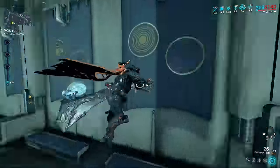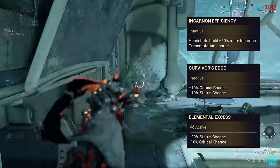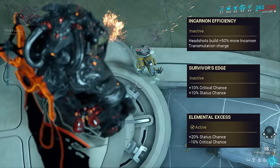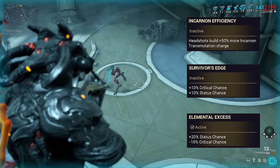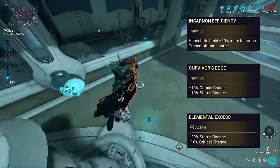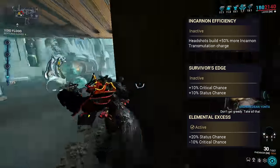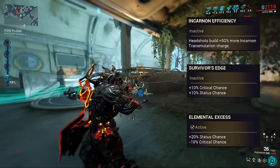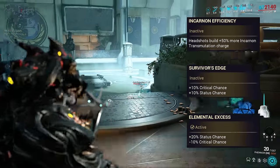Smaller buffs aside, it's evolutions 4 and 5 where things start to get spicy. Evolution 4 offers a choice of headshots granting 50% more Incarnate charge — meaning you spend less time in normal mode — or either plus 10% critical chance and status chance, or plus 20% status chance at the cost of 10% critical chance. These two are both absolute bonuses, meaning they're applied after all mods. Functionally for the Fenmore, they're the equivalent of either a 50-50 mod for crit chance and status chance, or a corrupted mod giving 100% status and minus 50% critical chance.